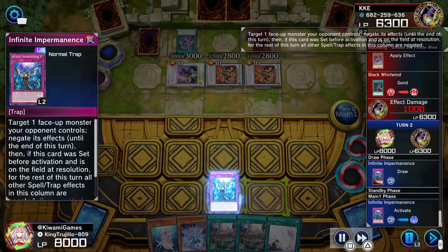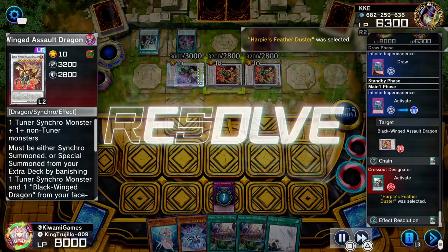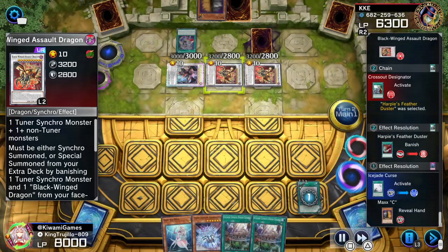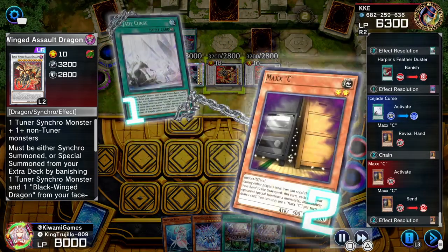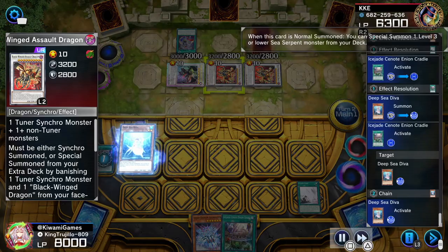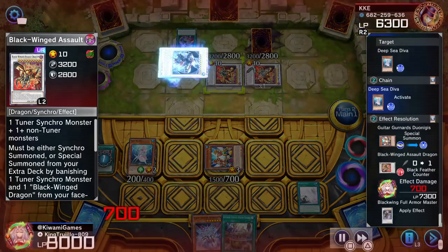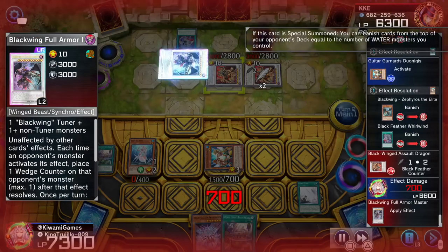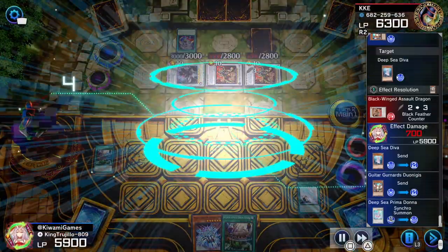Lucky for us we draw into Infinite Impermanence. We target one of his monsters — he hits us with Crossout Designator but doesn't have Infinite Impermanence himself, so he declares Harpie's Feather Duster. We activate the Curse — he activates Maxi. We're under the Maxi challenge but our hand isn't great so we have to take it. We activate the field spell, then Deep Sea Diva to special summon the Guitar. With two water monsters we banish two cards from the top of his deck.